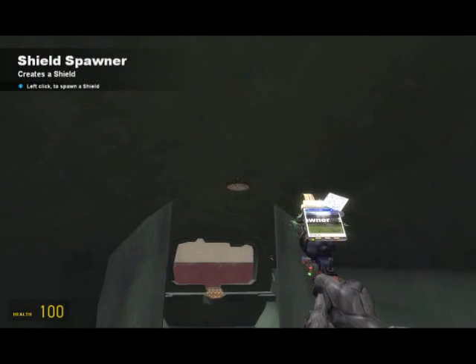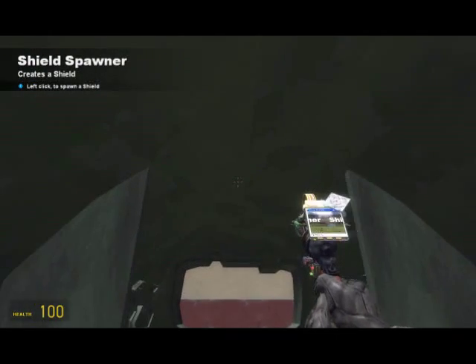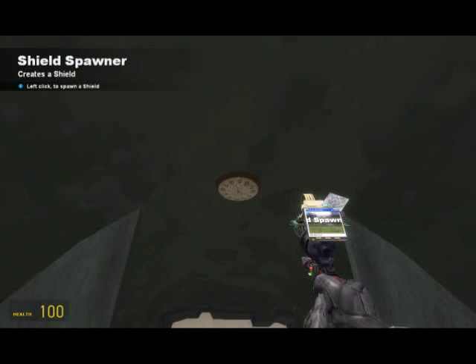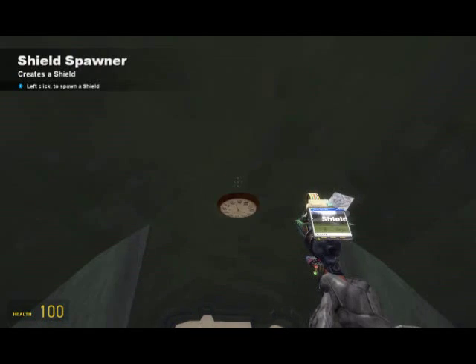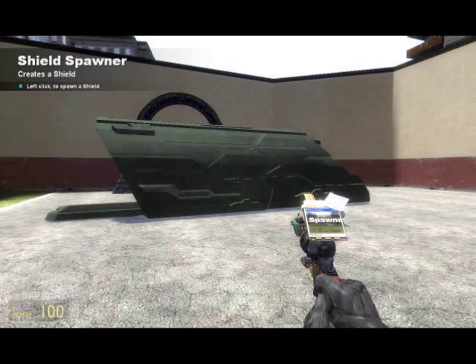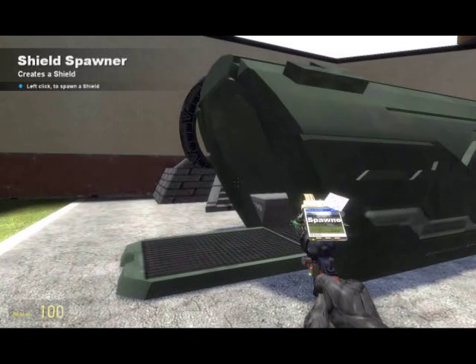So go into the Puddle Jumper. It's really hard to place this, so you're going to want to make it in the middle and then just left-click. Now that's on — step outside the Puddle Jumper and press zero, and there we go, there's our shield.